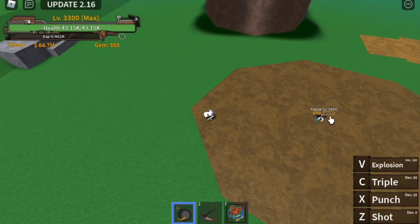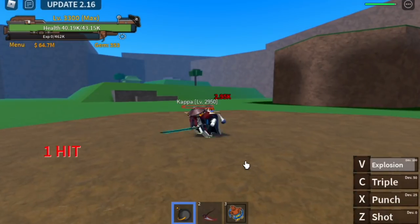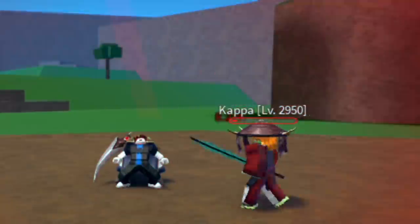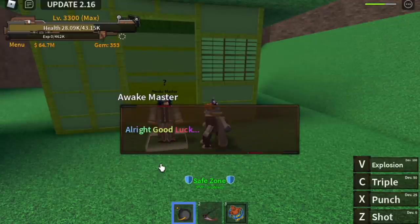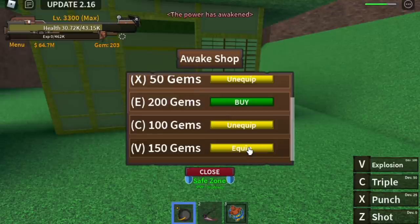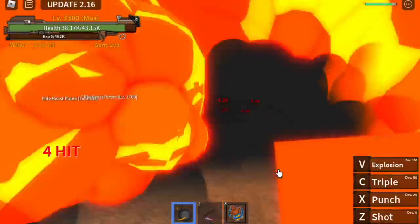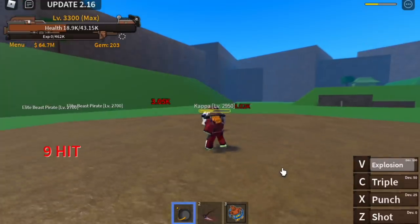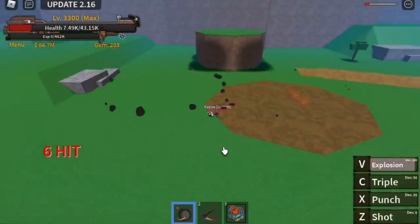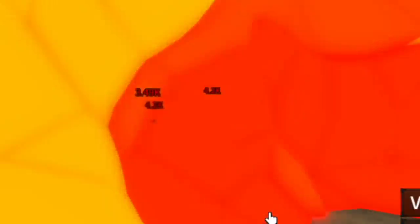For the next skill, we have the explosion — a long range attack. I'm quite concerned with the damage. Let's check: 8.22k. To awaken it, you need 150 gems. I think this skill will deal the highest damage. Let's check it out — the V skill. Now it looks better, there's a lot of damage, guys. But this is a channeling type of skill, meaning you cannot move while using the skill, so there's a high chance that you will get damaged.